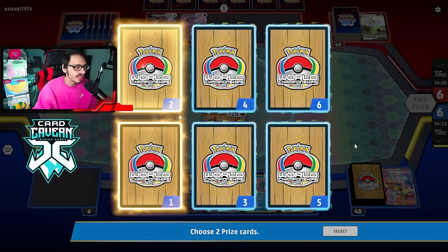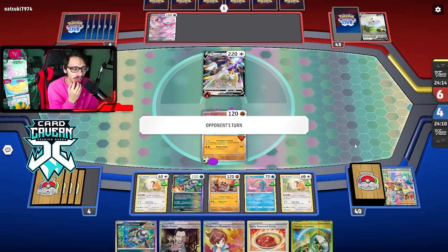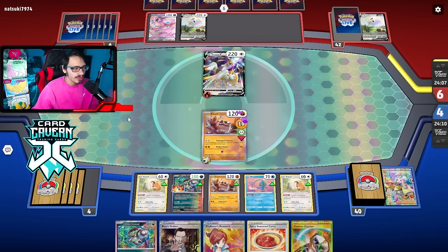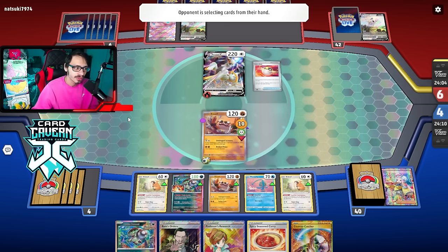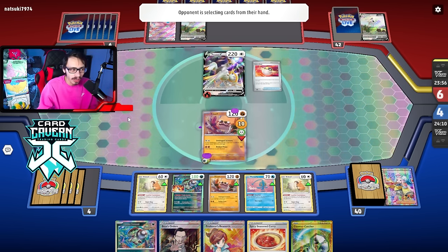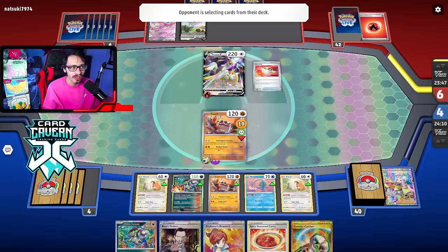Another Double Turbo off the prizes would be good. We did get a Curry and a Countercatcher. If we don't get Iono'd, this hand actually is not ideal — we are going to lose both of our Gusting cards, which might be relevant. Especially because they're benching a lot of Arceuses — these are easy knockouts. I actually don't really want to lose my hand. They could Boss my Brute Bonnet, knock it out, but I have the Spicy Curry in hand to respond. They have to kill the Cloth.